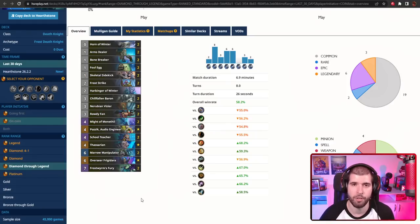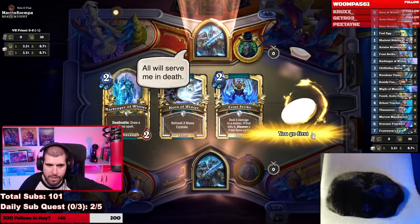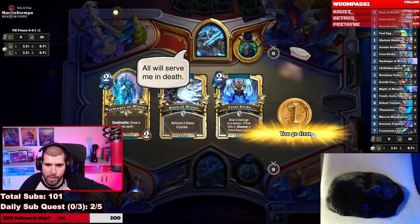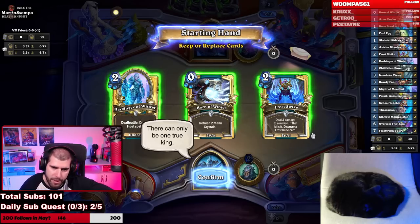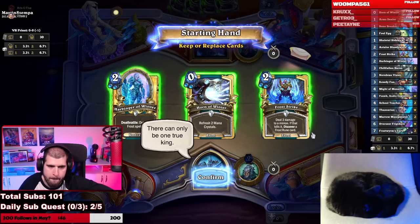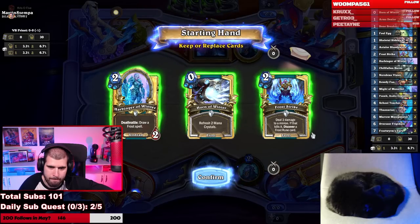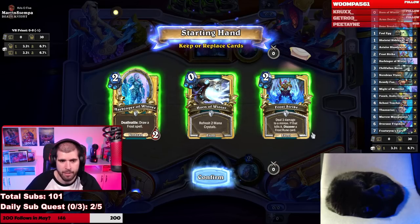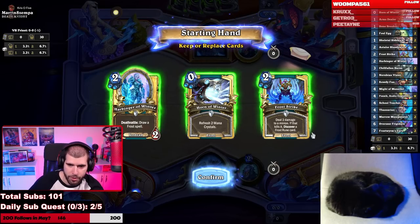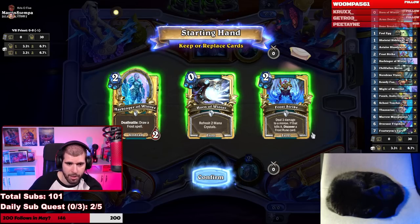Now let's check out some of the games from the coaching session. It could be anything nowadays — I think Frost is the most popular and Holy is still at a close second. The student sends back the Horn of Winter. Frost Strike is also something you're not normally keeping, especially when going first — I think you never keep Frost Strike when you're going first, especially when you don't have a 1-drop, so I think you only keep Harbinger of Winter.